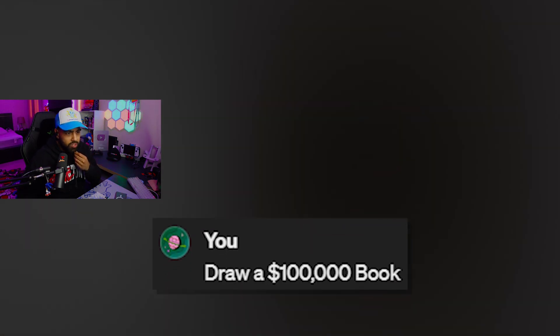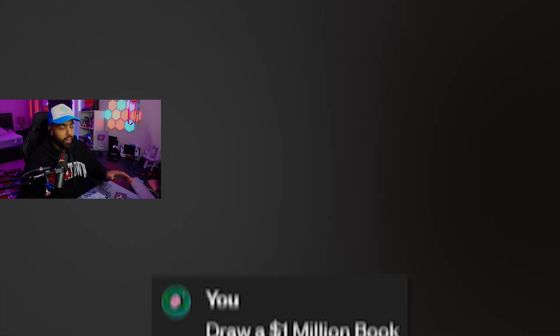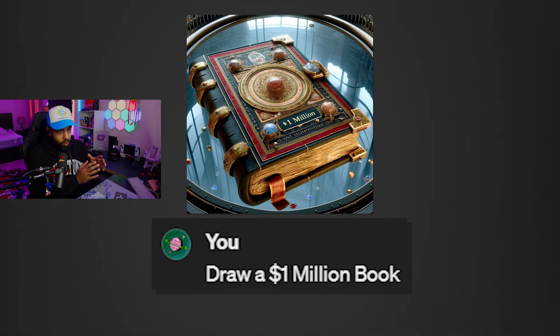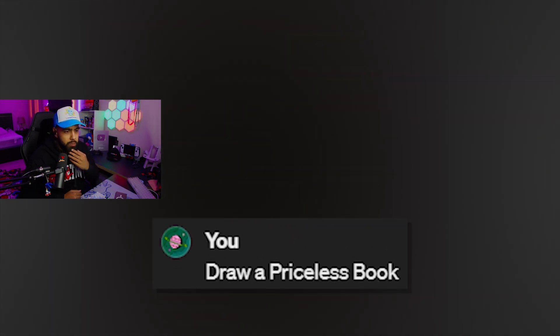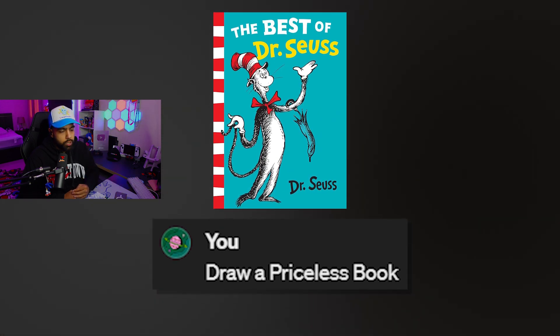Draw a $100,000 book. Let me guess — it's just books with diamonds in it now. Draw a $1,000,000 book. Watch, another book with more gems, more diamonds to make it look fancy. Okay, there's planets on this book now — Earth, Jupiter. What? Draw a priceless book. Let me guess — planets, diamonds, jewels. Dr. Seuss. That is priceless.